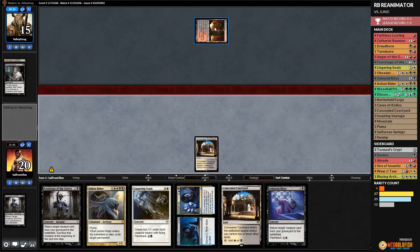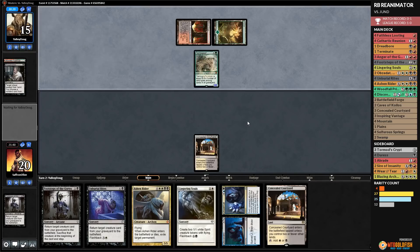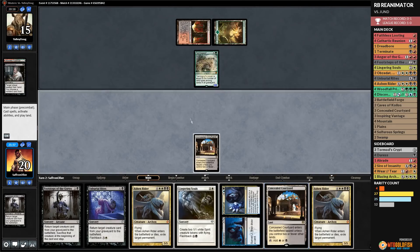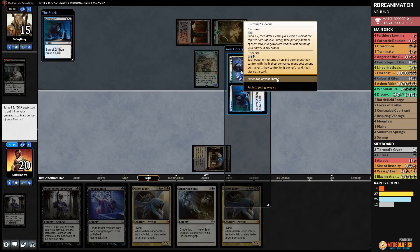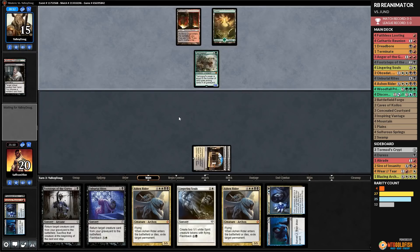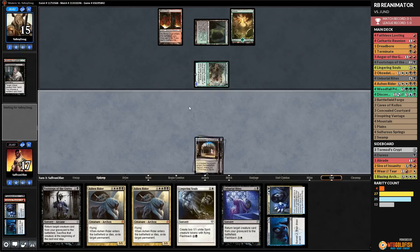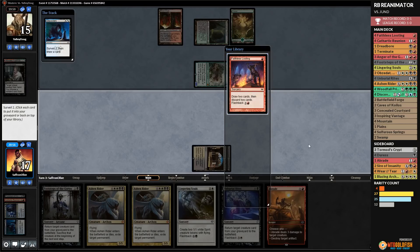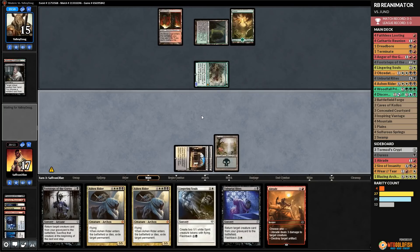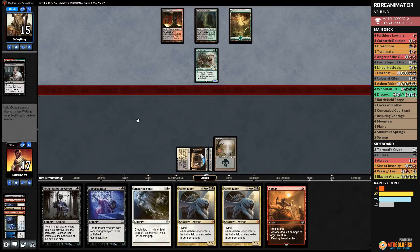We drew an Ashen Rider, play Concealed Courtyard, then Discovery, surveil Cathartic Reunion to graveyard. Opponent plays Tarmogoyf and passes. We need to hit a land — Discovery shows more lands, including a Swamp. Still no red mana. Opponent attacks with Goyf, we go to 17, then 14. We cast Lingering Souls with no red mana and pass.